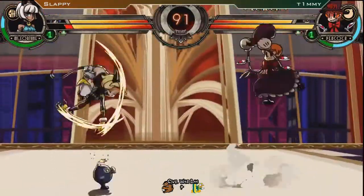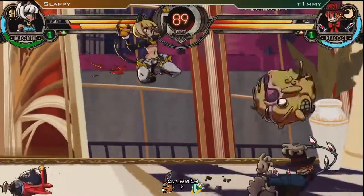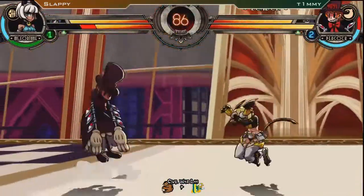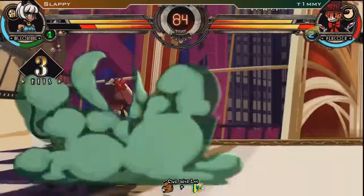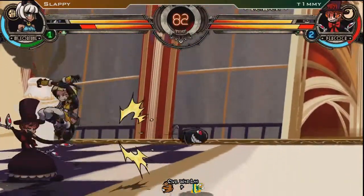He's doing a really good job of it — teleporting to the other side. Miss Fortune cannot find a way in. Double butt assist, and he's going to try to combo off it. He can't get anything — it's a little risky. There we go, he gets the command grab assist. Excellent job. I wonder if he knows that he can combo off of that.